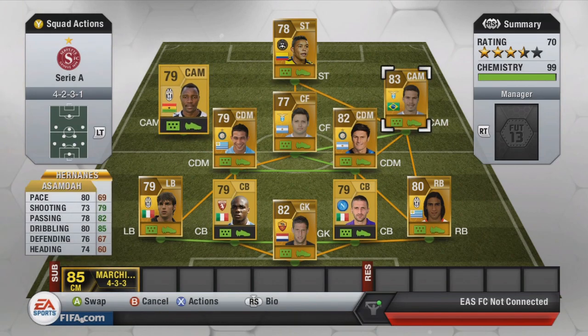In the two center attacking mid positions we've got Asamoah and Hernandez. Good pace on them both, amazing shooting, passing is good, dribbling — Hernandez is 4-star and Asamoah has 3-star. But one brilliant thing about Hernandez is that he has 5-star weak foot. He has 5-star weak foot, that's just brilliant. Just an amazing player and you're going to see that in the tournament later on in this video.